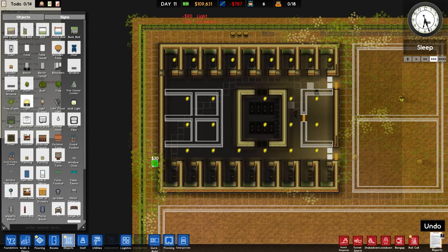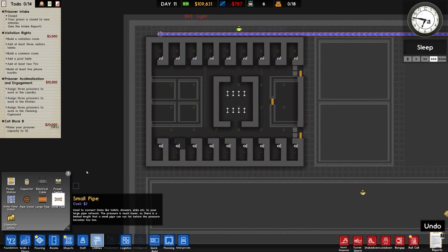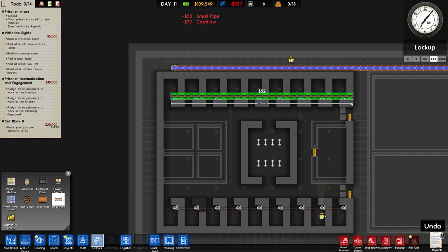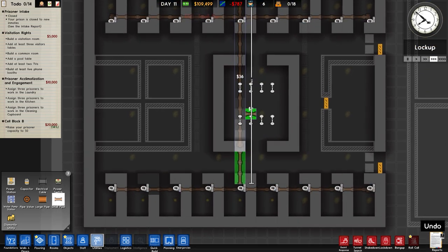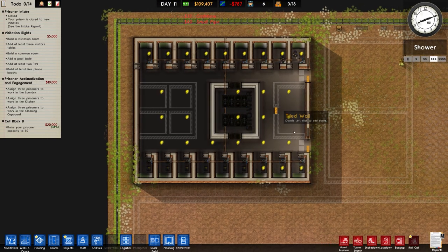Going to objects, then lighting, and place lighting in the same sort of position as the rest of the facility. They're waiting for the electrical cable to be placed. Back to utilities, small pipe — place the small pipe in like so, run the pipe down the centre, which should connect everything up including the shower that's in the middle.